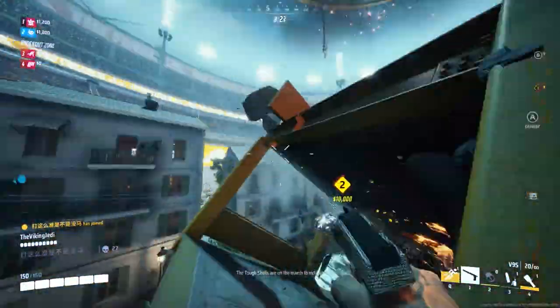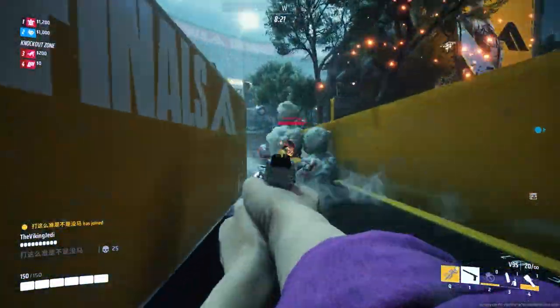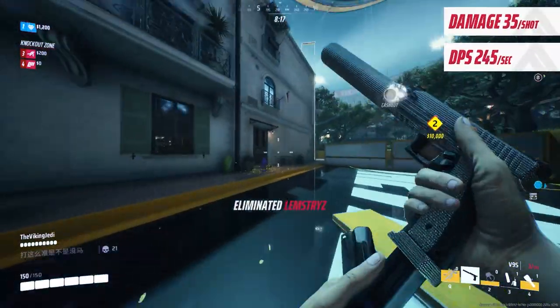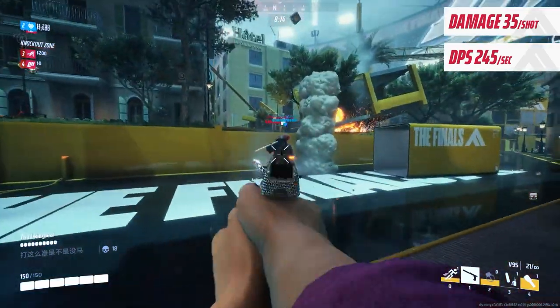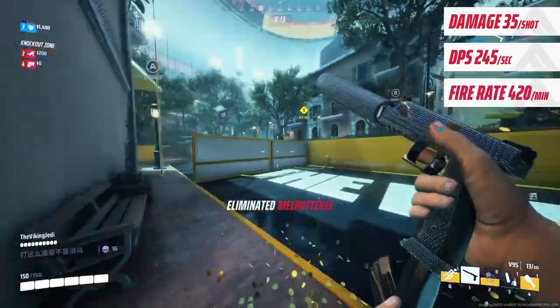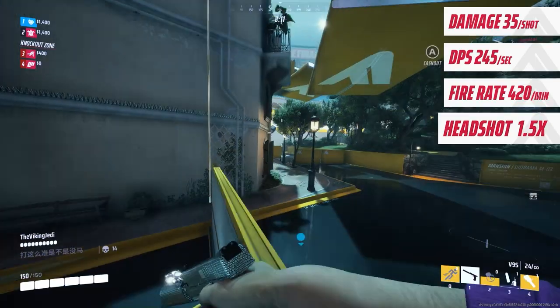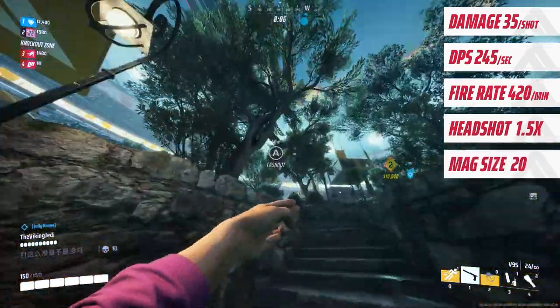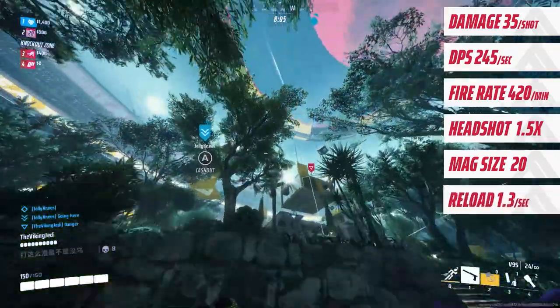The V9S pistol is not as simple a sidearm as it would seem. With a hefty 35 damage per shot and a damage per second of 245, it's like having a pocket-sized cannon. Its fire rate is a rapid 420 rounds per minute, and its headshot multiplier is 1.5x. With a magazine that holds 20 rounds, you're in for a good stretch before needing that swift 1.3-second reload.